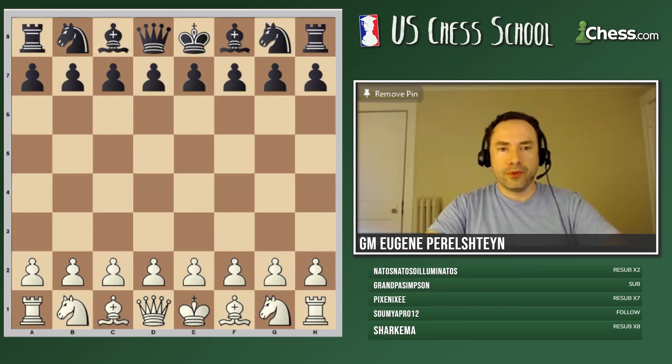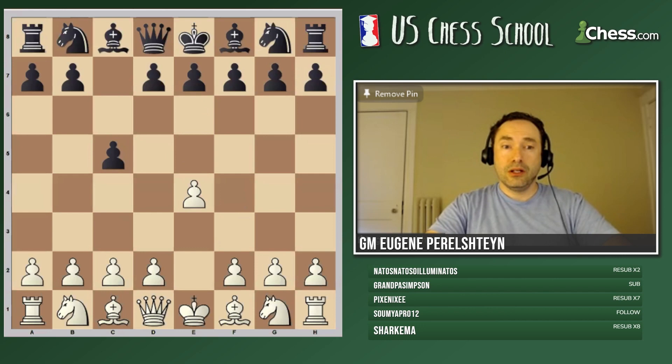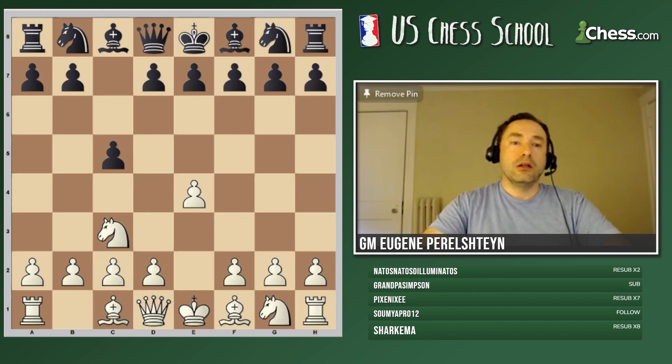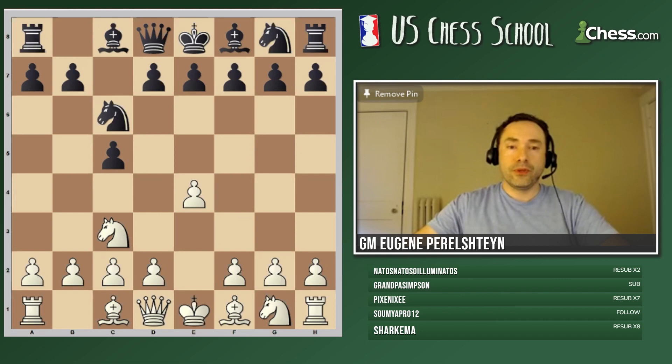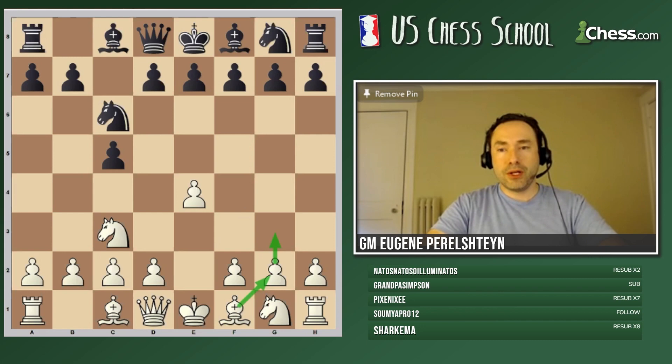The Grand Prix is the repertoire against the Sicilian defense. This is my course, the Grand Prix Attack Reloaded, that begins with E4, C5. The move I recommend against the Sicilian is the move Knight to C3. Why Knight C3 instead of Knight F3? After black's most common move Knight C6, black takes control over the D4 square. We actually don't play G3. G3 would be called the Closed Sicilian - G3, Bishop G2. Against the main line, I recommend the move F4.